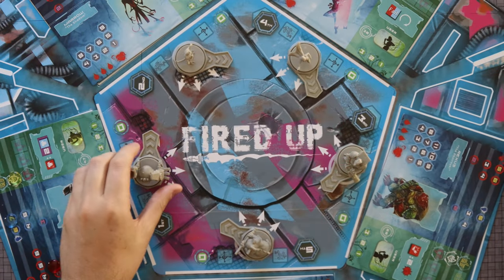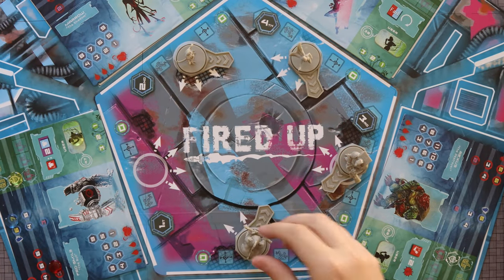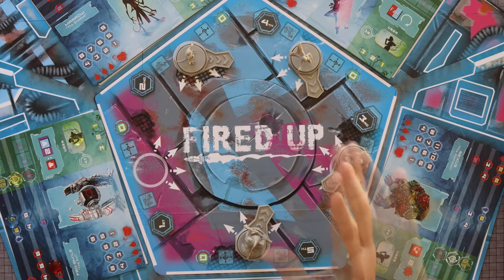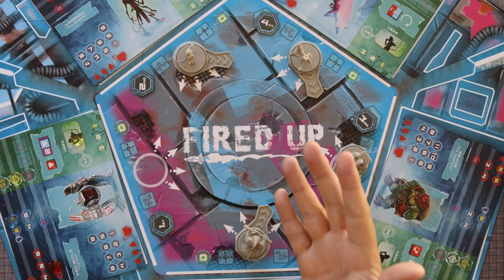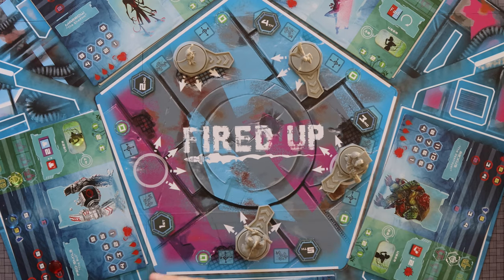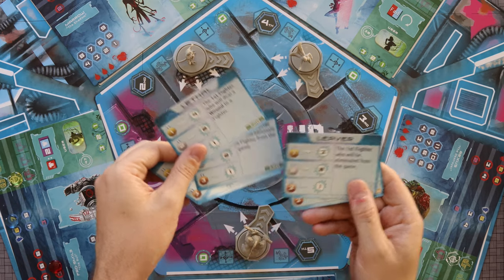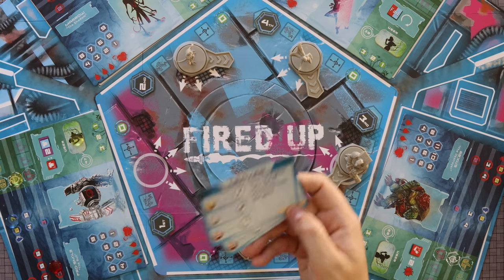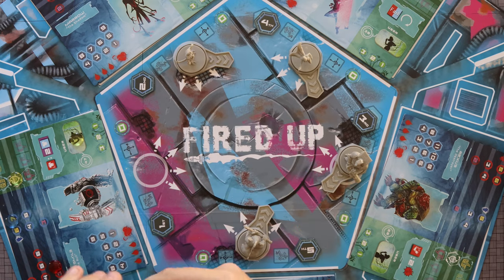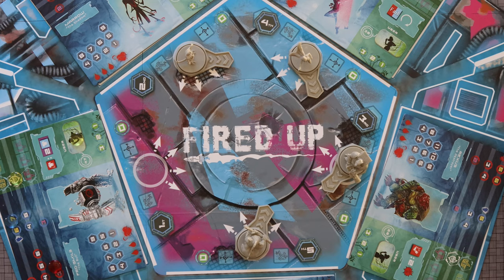As you're going through, fighters will be getting beat up, leaving the board, and you'll be changing who they're attacking, and so on. You play through four rounds. At the end of the game you tabulate who got the late scores. Depending on how you're playing, either immediately when they happen or at the end of the game, your mid-game scores and early bets will pay out. Whoever has the highest score at the end of four rounds wins.